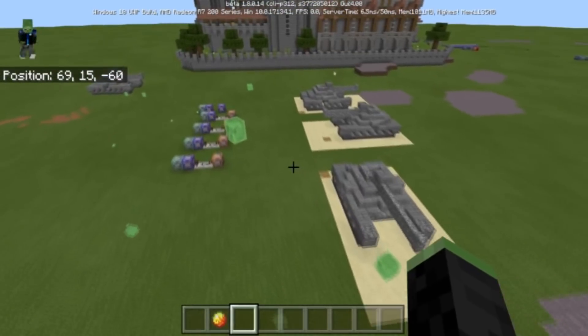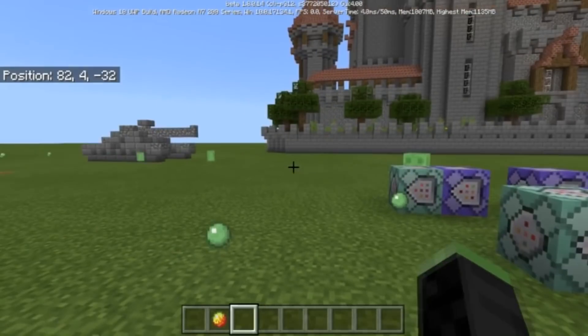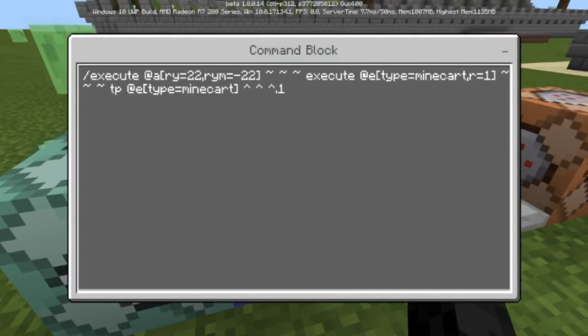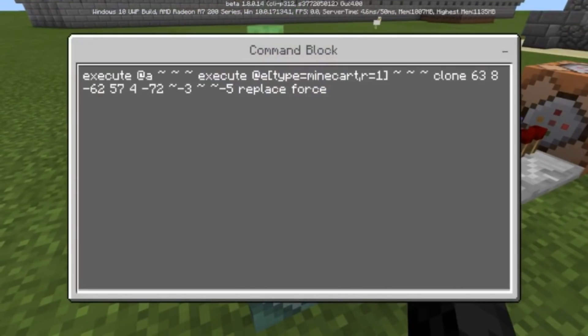Once you have all four directional versions built, you can start cloning the build to make it drivable. The first command uses ry22 and ry-negative22, executing at a minecart entity within one block. When you're inside the minecart looking in that direction, it teleports the minecart 0.1 blocks and then clones the tank. The clone offset is negative three on one axis and negative five on another, centering you inside the tank. Use replace force.